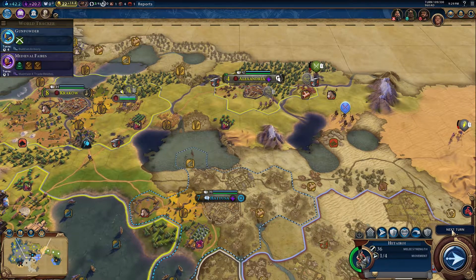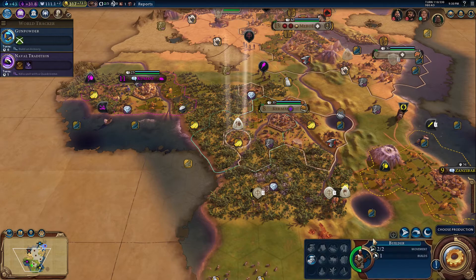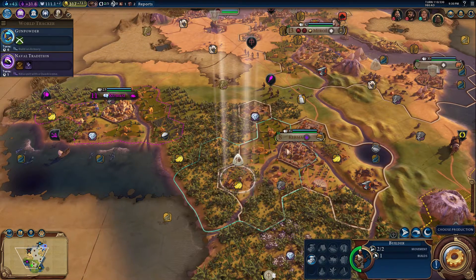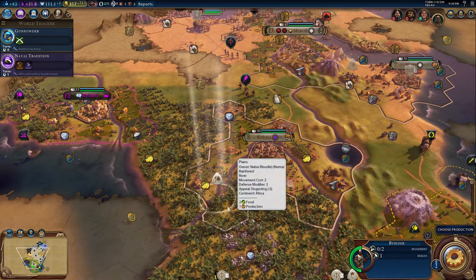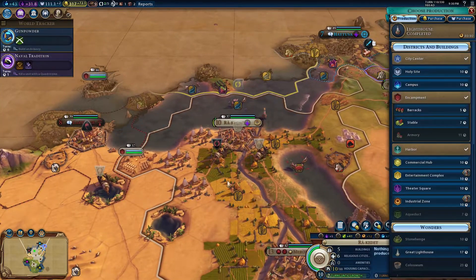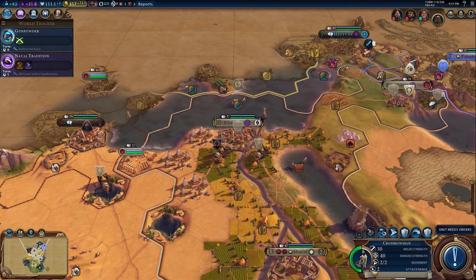How much money have I got? I need to improve my money somehow. I did the farm, the plantation - I was trying to get that Forbidden City as quickly as I can. He's got one charge left so he's going to go clear this little rainforest area here. Let's just go for more traders.